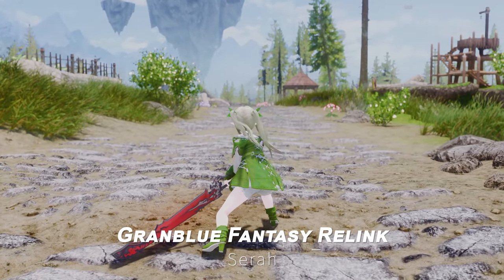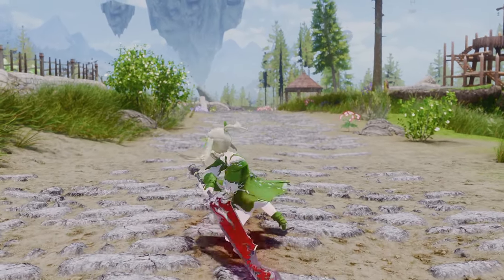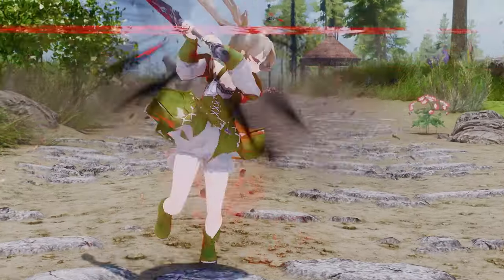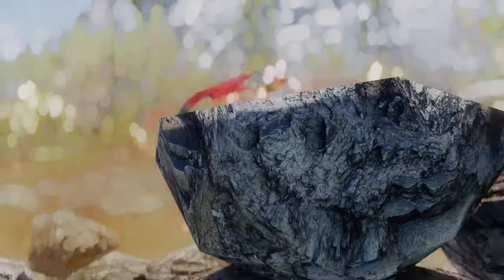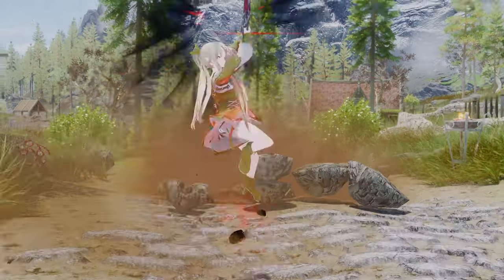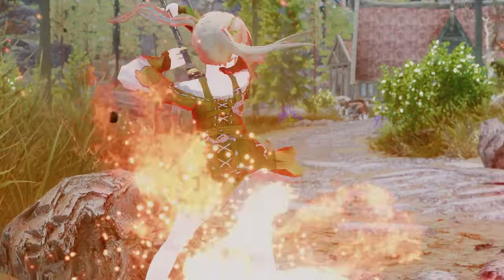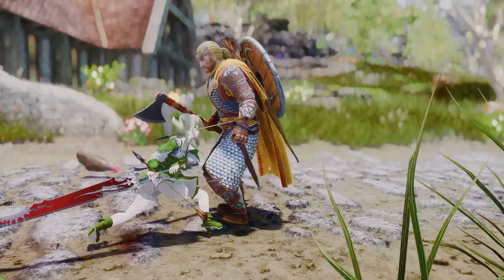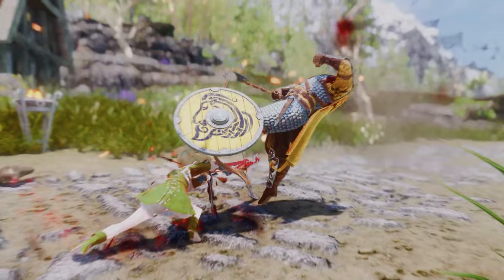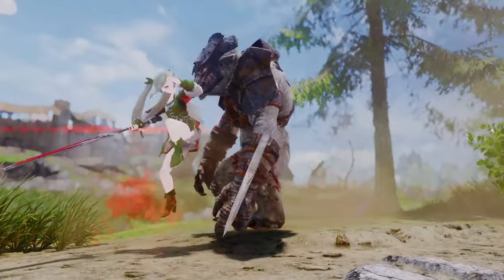The next mod is the Grand Blue Fantasy Relink Siegfried moveset. This mod brings Siegfried's attack style from Grand Blue Fantasy into Skyrim. Equipping the weapon included in the mod lets you perform Siegfried's powerful and weighty attack animations. When using power attacks, you might see a red blade effect, and certain combos even trigger a fiery strike. There's also a flashy move that launches enemies into the air. The weapon itself has a magma-inspired design, so if you enjoy using greatswords, this unique moveset mod is definitely worth checking out.